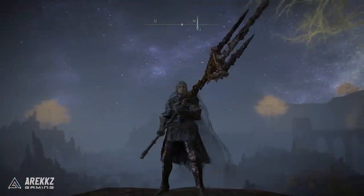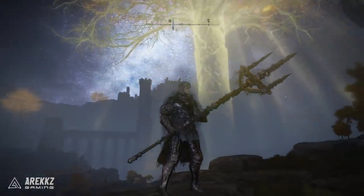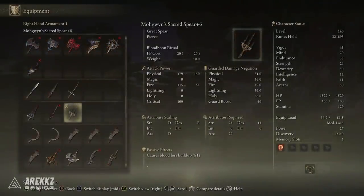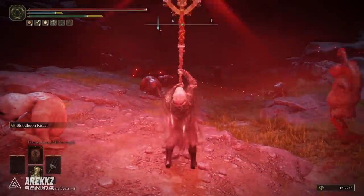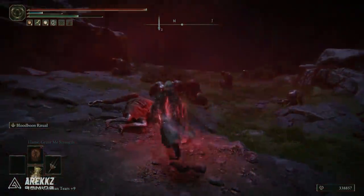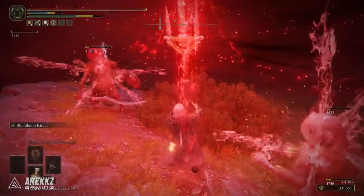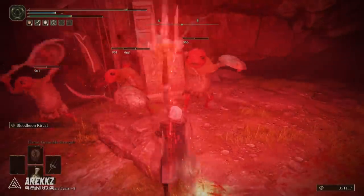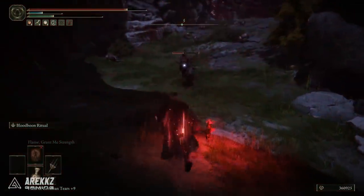Moving on, we have a rather interesting weapon I've been wanting to try properly: Mohgwyn's Sacred Spear. This comes from defeating Mohg in Mohgwyn's Palace — you then go to Roundtable Hold and trade the remembrance for this spear. It has the unique skill Bloodboon Ritual, where you raise the spear and pierce the body of the Formless Mother up to three times, creating explosions of blood with each thrust. It's not the fastest weapon but still applies blood loss build-up and is great for farming runes, clearing chunks of enemies efficiently. It's an awesome-looking weapon and I'm thoroughly enjoying messing around with it.